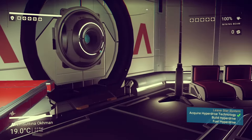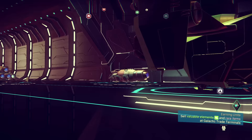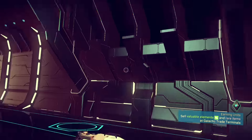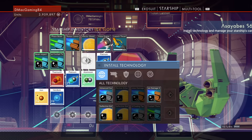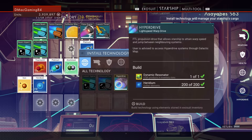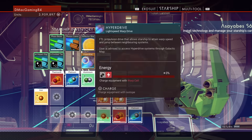What I would recommend is to grind the game a little bit — go to another planet and look for gold or emerald. Those are the two resources I found that really sell well and can get you a lot of money. I bought myself this badass ship right here — a starship with 24 slots inventory.